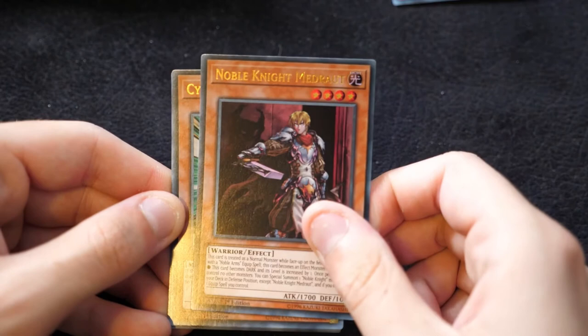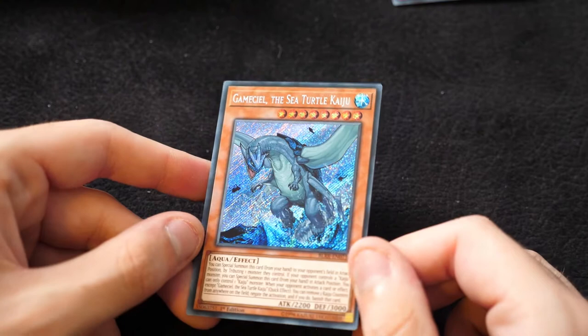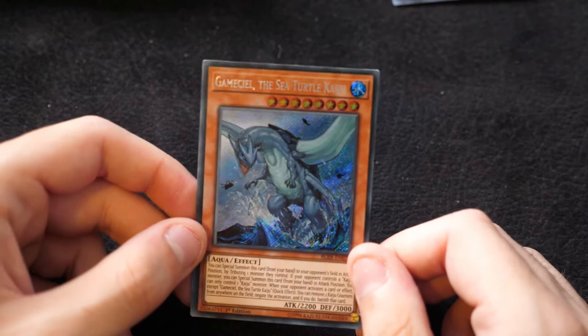Then, Noble Knight's Medraut — that's pretty nice to see. Cyber Lava, Full Metal Foes Alchahest, another Hextia, and a Gamzeal the Sea Turtle Kaiju in Secret Rare. This is awesome to get as a reprint because it's the most prominent Kaiju — probably the most famous, most well-known, most used. Getting it as a secret is really, really nice because it was just a rare beforehand. Now you can pick it up in Ultras and Secrets.